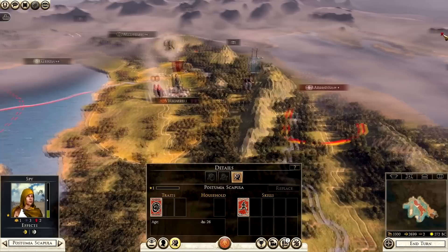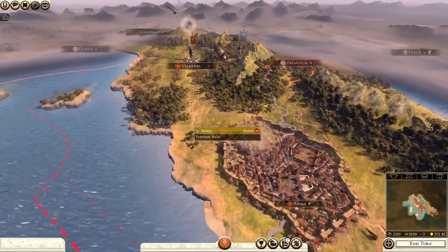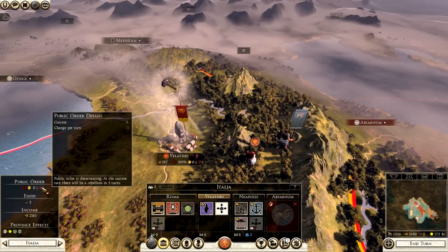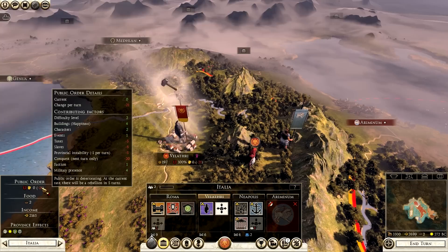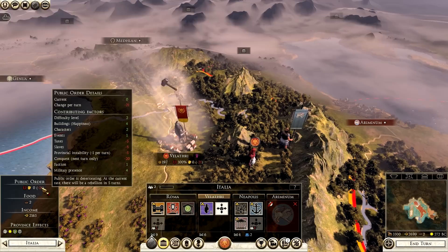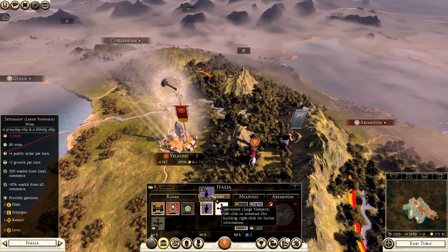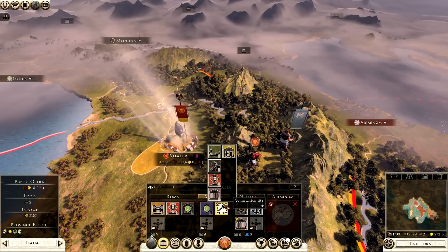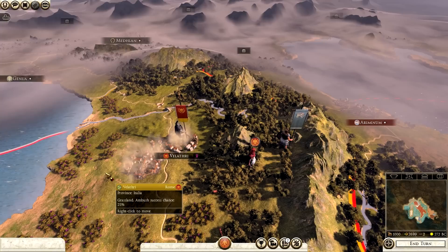My spy has some movement range left - I'm going to bring him up to the border as far as he can go. Ariminum would be the next target. We have 3,300 to spend. On Velathri the public order is minus 21 - if you hover over it shows why: minus 5 taxes, minus 5 slaves, minus 5 provincial instability, and conquest is minus 20 which is the main reason. It says if public order stays like this there will be a rebellion in 5 turns, but conquest will go by next turn so we should be okay.